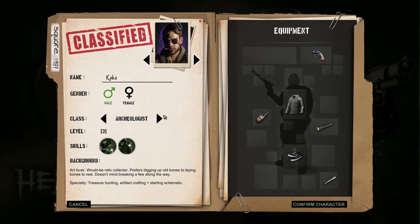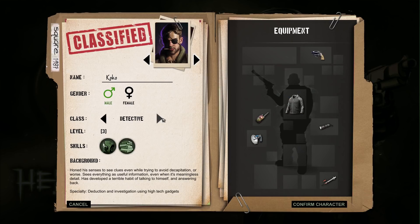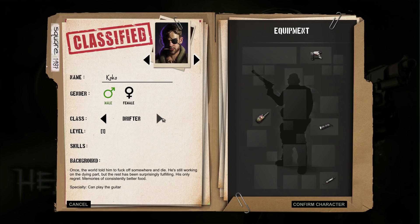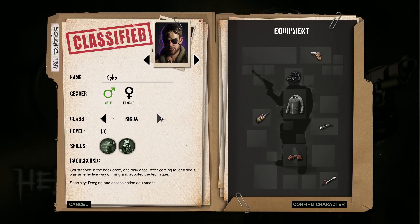Looking at the class options: Breacher uses heavy armor and gets a health increase. Detective gets reduction in investigation using high-tech gadgets. Drifter can play the guitar — wow, amazing. Fieldmatic uses medkits and extra health. Stalker gets baits, grenades and traps. Mercenary is efficient with sidearms. Ninja gets dodging and assassination equipment. Dude, we have to be a ninja. There's also Renegade with gambling.